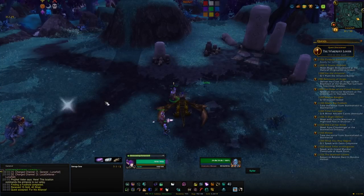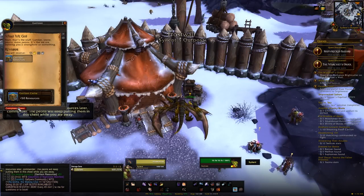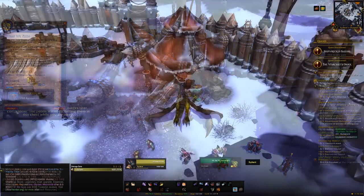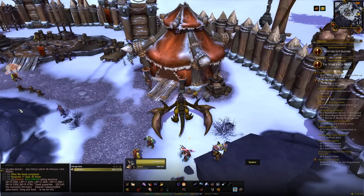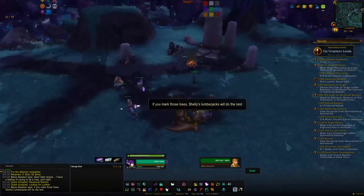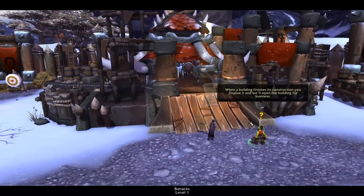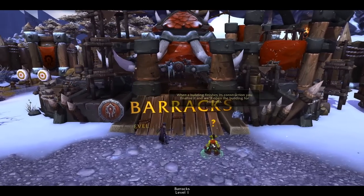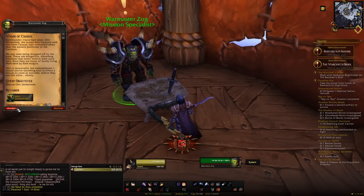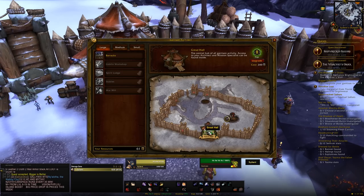Go through that questline — it'll take you to the Blasted Lands, Tanaan Jungle, and then to Frostfire Ridge as Horde or Shadowmoon Valley as Alliance. You could make your own way there without doing the intro questline but I wouldn't recommend it — it's going to be an absolute pain without flying unless someone helps you. Either way, get your garrison set up, follow the questline, and eventually you'll get a quest to upgrade it to level 2.